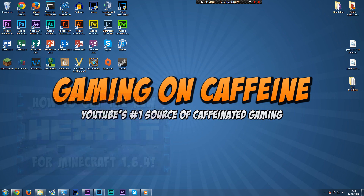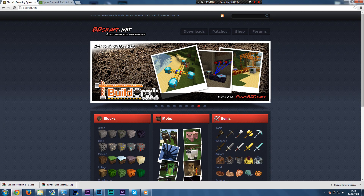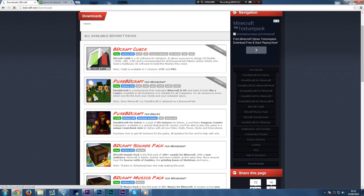But without further ado, let's show you how to do it. The first thing you need to do is open up your favorite internet browser and go to bdcraft.net — I'll put a link down in the description. You want to go to the Downloads tab at the top. Scroll all the way down to Pure BDcraft for Minecraft. They like to change the site around a bit, so just have a flick through and make sure you find the right one.